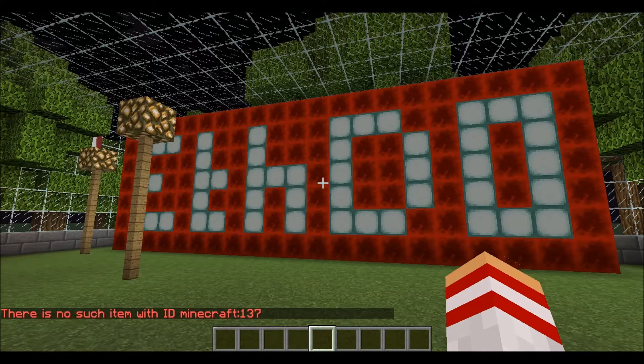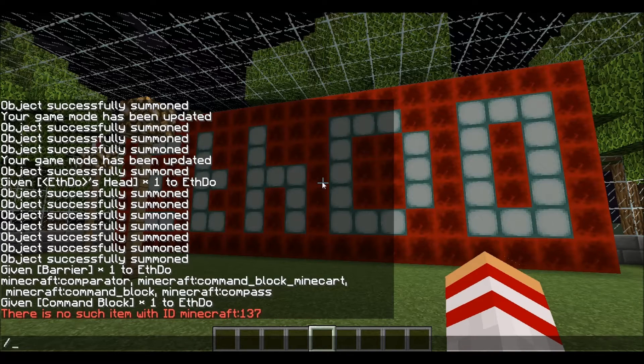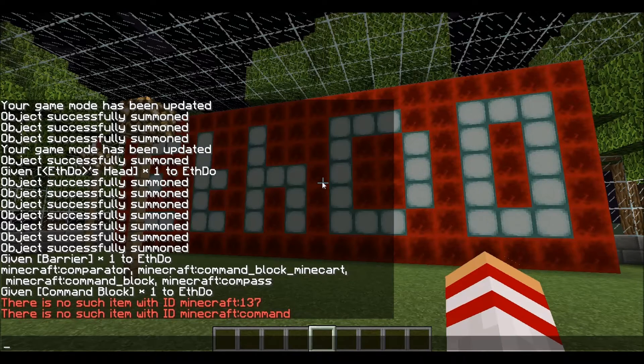Instead now you actually have to write out the block name, but there's a little bit more to that. So you think: right, I want a command block, I can't use 137 anymore, so I'm just going to do give @p command_block. It doesn't really work and you go on for a while and this isn't working at all. When I was trying to do this in the snapshots, I was looking online and I couldn't find anywhere that was telling me a way of knowing them all.